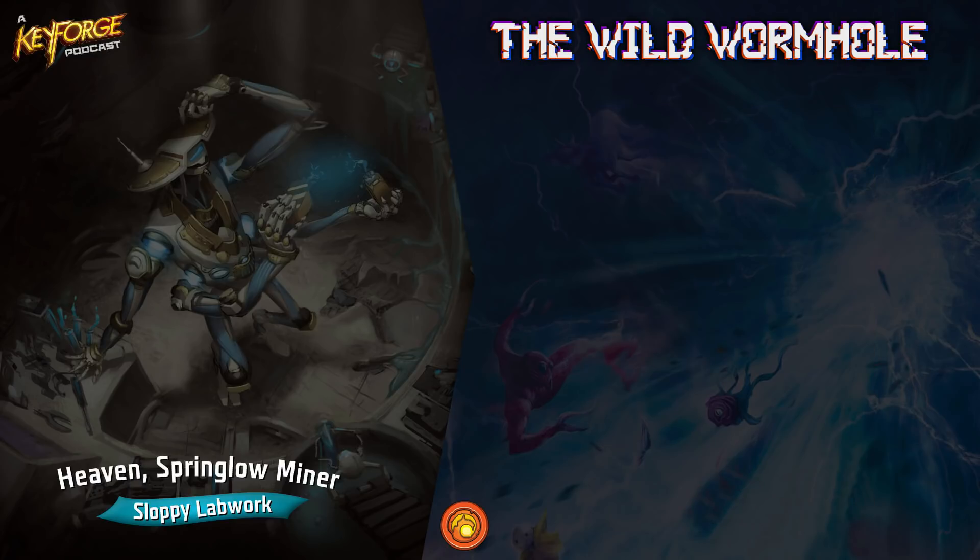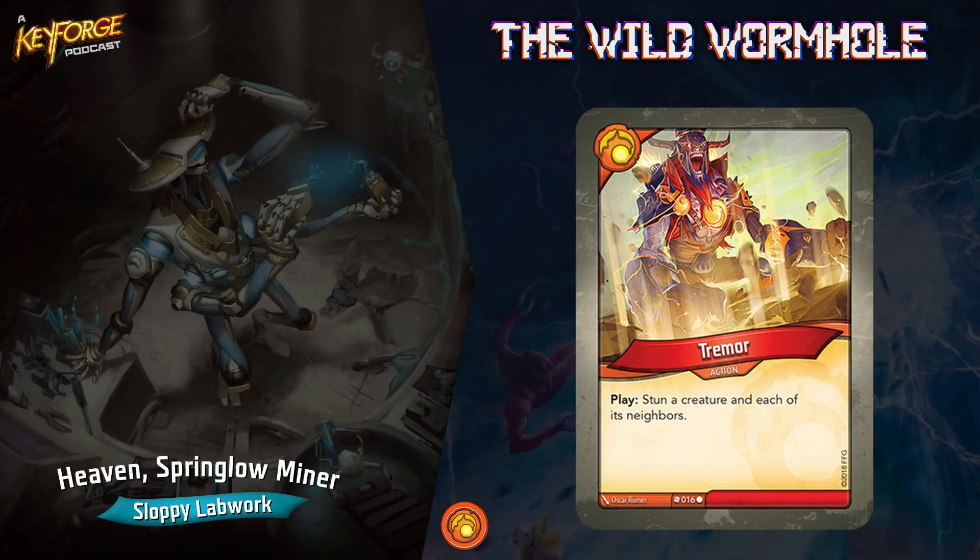Next up is one I really love — it's called Tremor. Play: stun a creature and each of its neighbors. This really comes in clutch when your opponent has some dominant creatures on the board, especially big Mars or Sanctum guys with tons of armor. And it's not even just for big creatures — if you want to stun some Shadows guys so they can't keep stealing all your stuff, Tremor is a really good card.